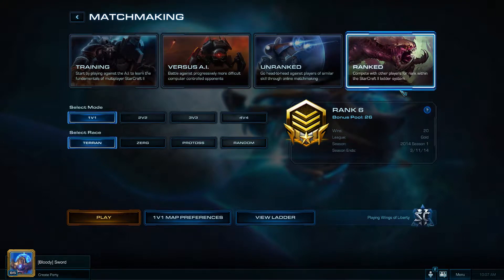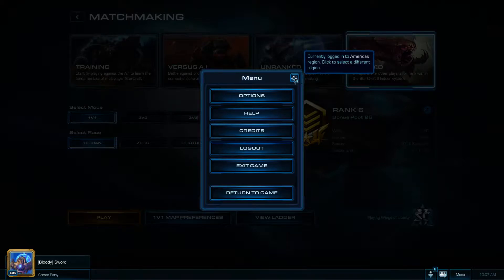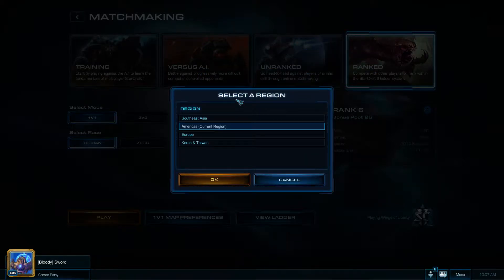In order to switch your region in Starcraft 2, all you have to do is go to your menu — F10 — then click on this little globe at the top right, and you will see that you can switch between any one of the regions.